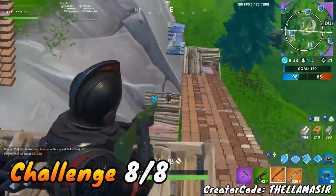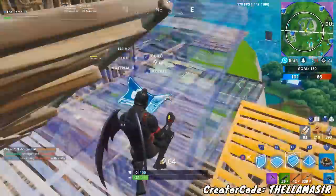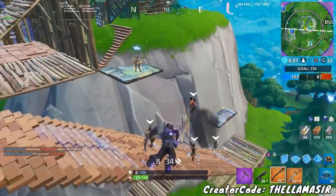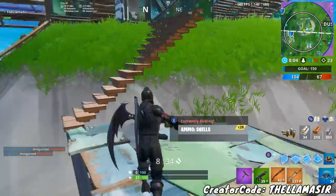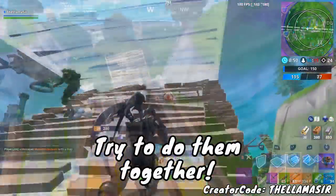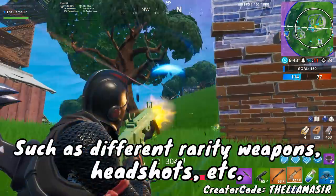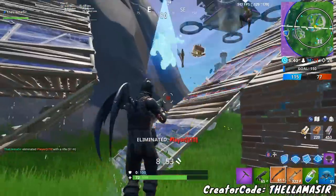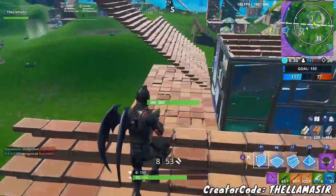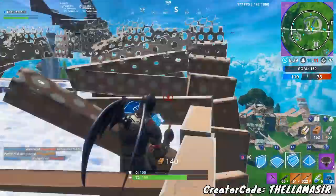For the final challenge — eliminate opponents in different named locations — this is honestly the easiest challenge of the week. The best approach is to combine it with the other challenges. If you have to get an elimination in a named location, might as well try to get it with whichever rarity weapon you need at the time, and go for headshot damage as well. You can even work on four challenges at once if you're at the Pressure Plant and use one of the volcano vents. Coupling two or more challenges together is definitely the best way to save time.